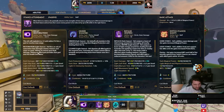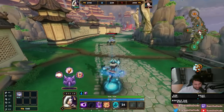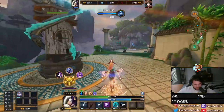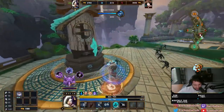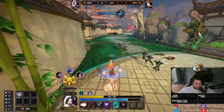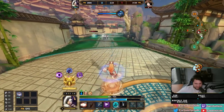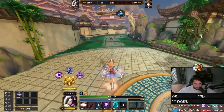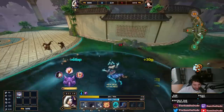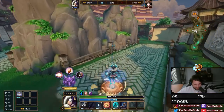Hitting an allied god with Hell's 1 provides you with health and mana now — it used to only give health. With the buff to attack speed and the fact that you can now sustain yourself with your 1 — not just for health reasons, but actual damage reasons — it makes her a much better solo laner.